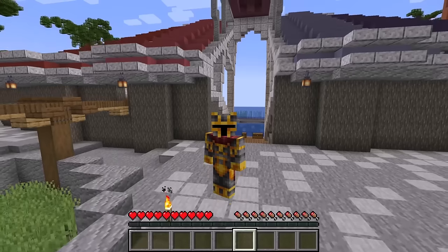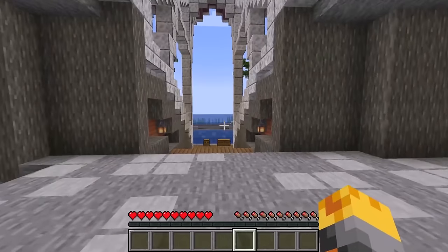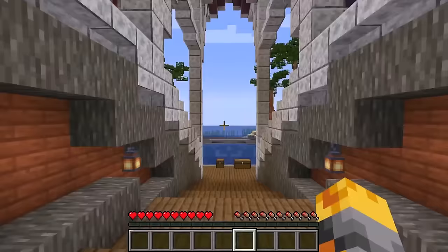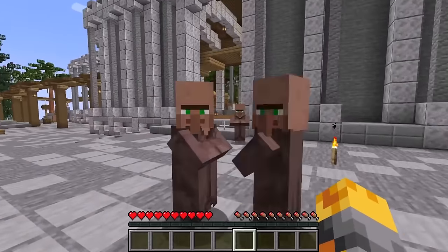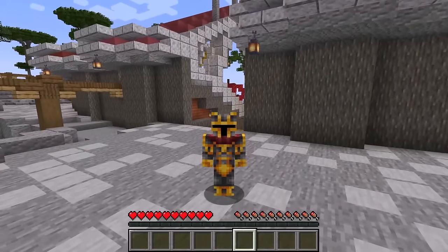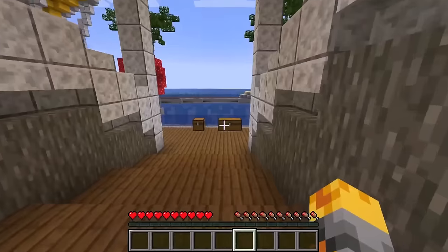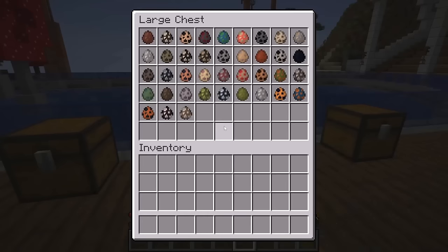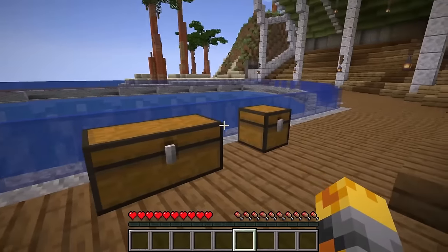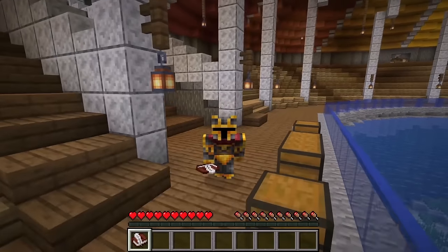Hello guys and welcome back to the crazy Minecraft video where today Michael for any zombie has sent us to this wonderful zoo. The villagers need our help spawning loads of Alex mobs but have no idea how to do it. Let's see what's inside the chest. They've given us one chest full of water creatures and another with land creatures.